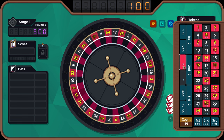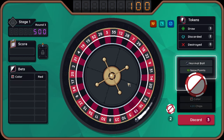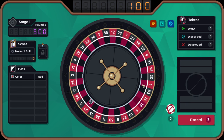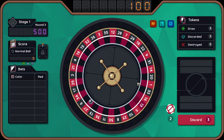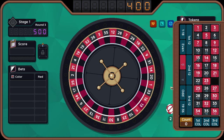Forgot to bet on a color. Let's go red. Oh, we got red. Okay, nice. Ten times — that's 300.